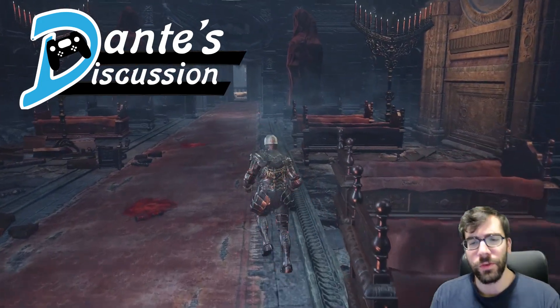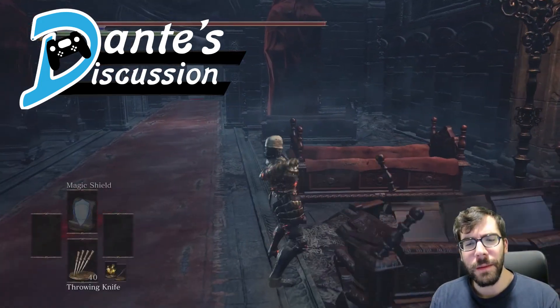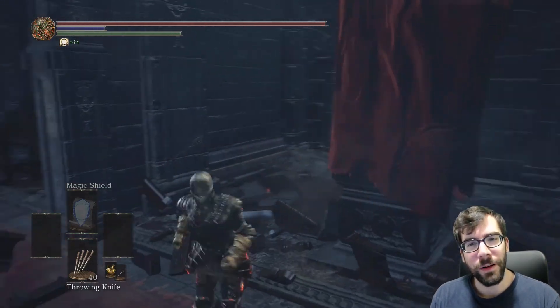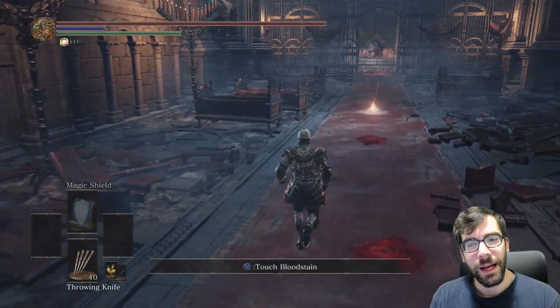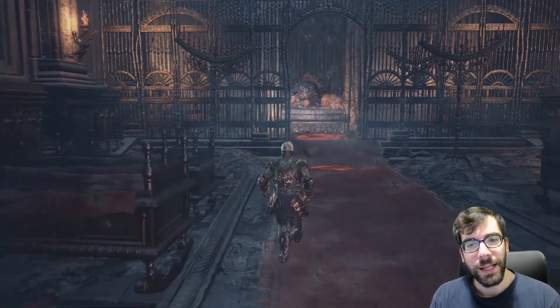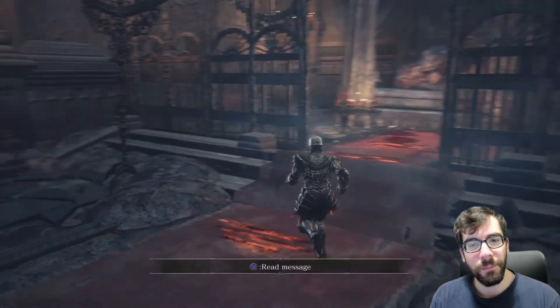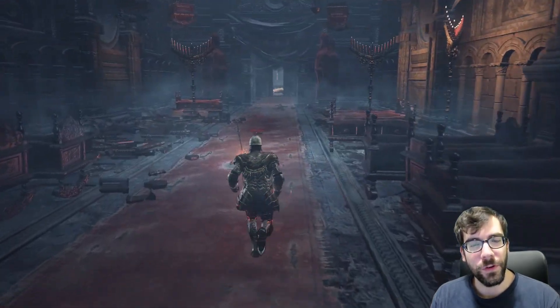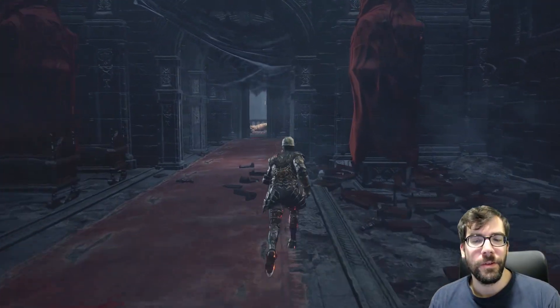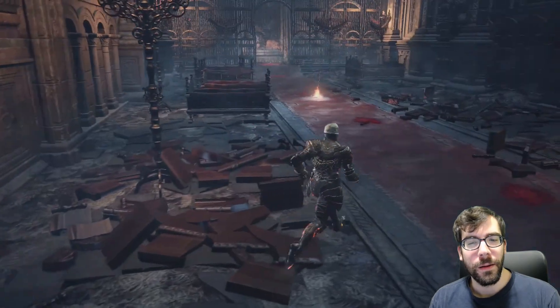This one is about Dark Souls 3, because it's sort of fresh in my mind. I tried to do a build that was a big failure because faith spells are just too damn slow — that's straight up what it boiled down to. It's very unfortunate, but there might be a way, not in faith, to possibly make it work.